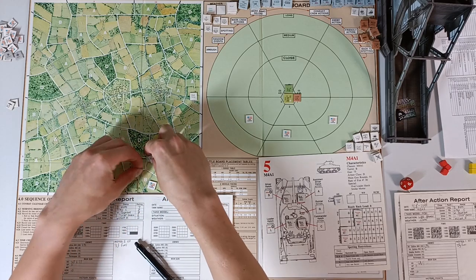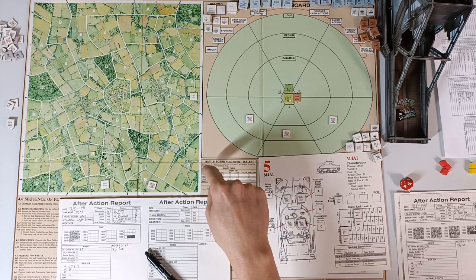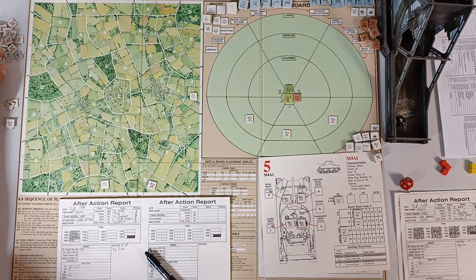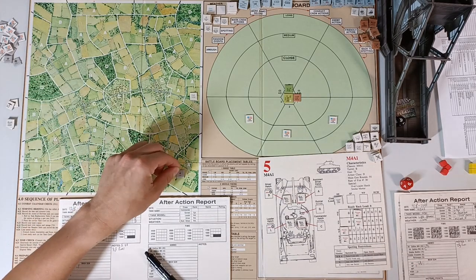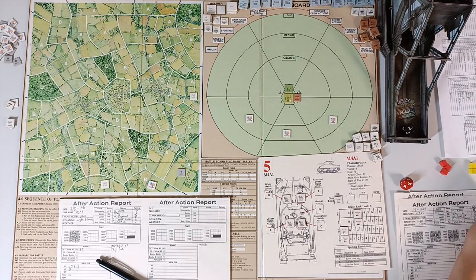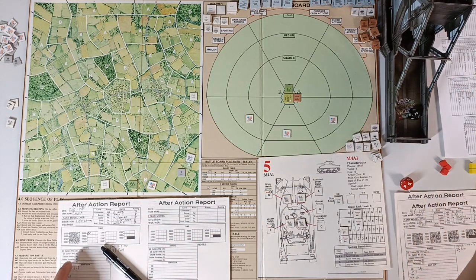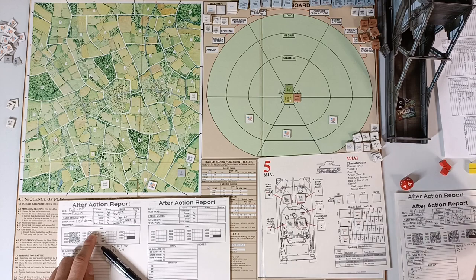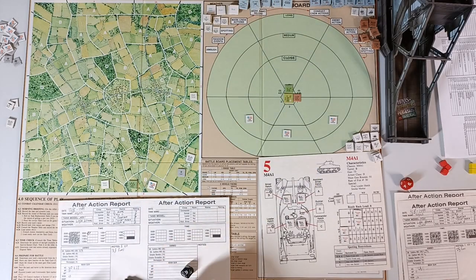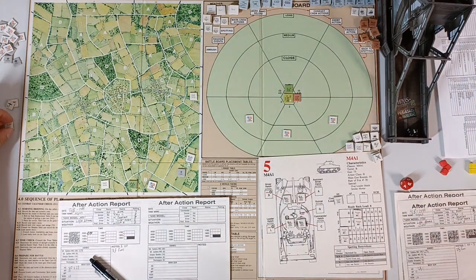We roll for the next A area — resistance is light. We call in 2 artillery strikes; first fails, second is granted. We then realize we forgot to check for rain — first roll no rain, second roll shows rain starts at 0900. If it rains for 2 hours or more, we'll have fog. We call artillery again; both granted. We move into the A area, spending 45 minutes and 2 fuel. The rain then rolls to stop — roll 4, rain stops.